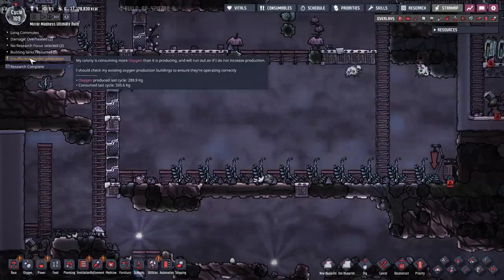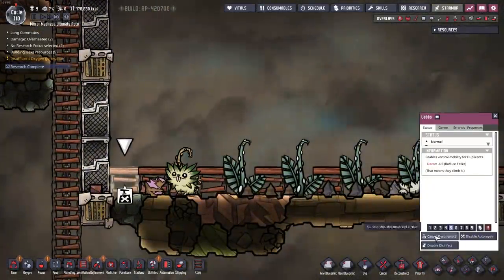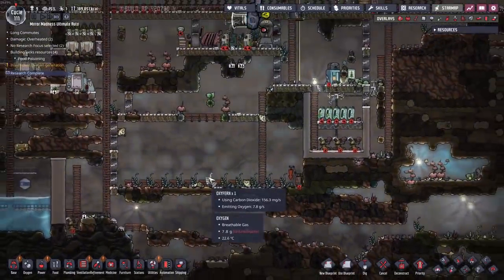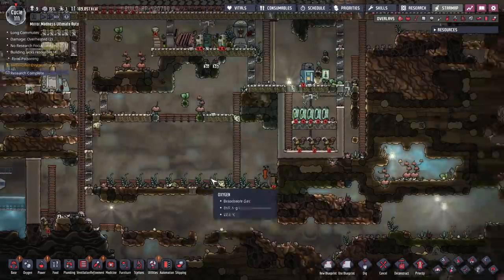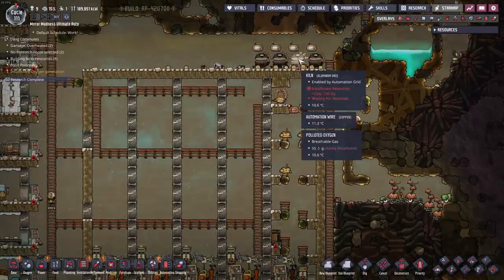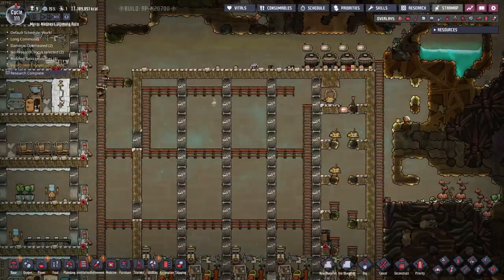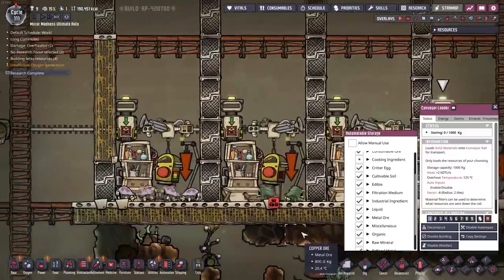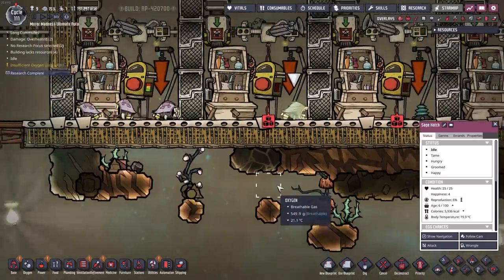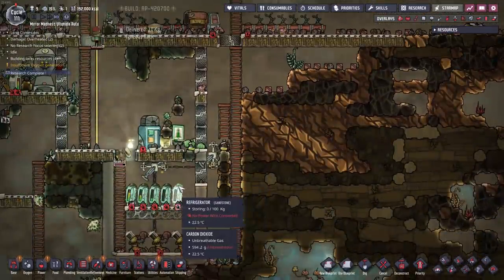I have a bunch of oxyferns down here converting a lot of this carbon dioxide back into oxygen, providing a nice passive little boost to my oxygen production. Which, right now, is still a bit low. But there goes another seed, and I can plant one more up right there. So there we have it — I was able to get my little oxyfern farm up and growing. I was able to clean out all of this using the conveyor loaders, and I've done a fair amount of sweeping and automating. We have a good amount of food, so that's nice.